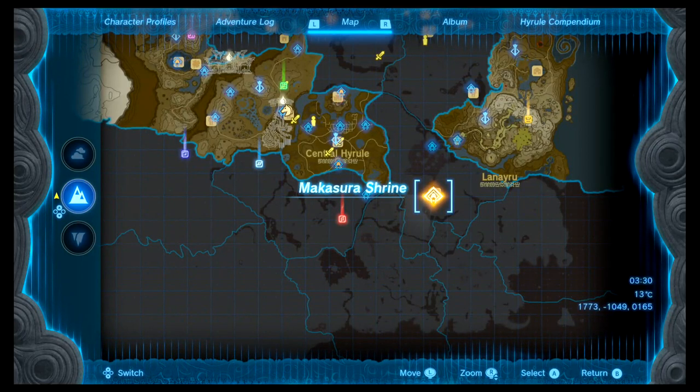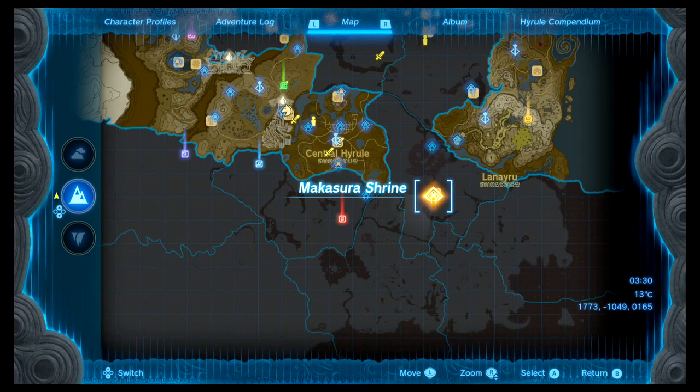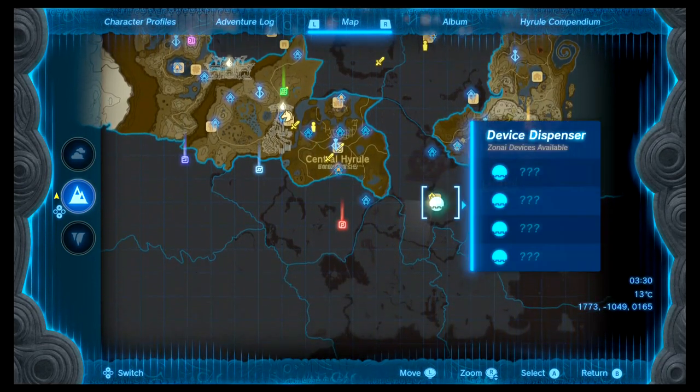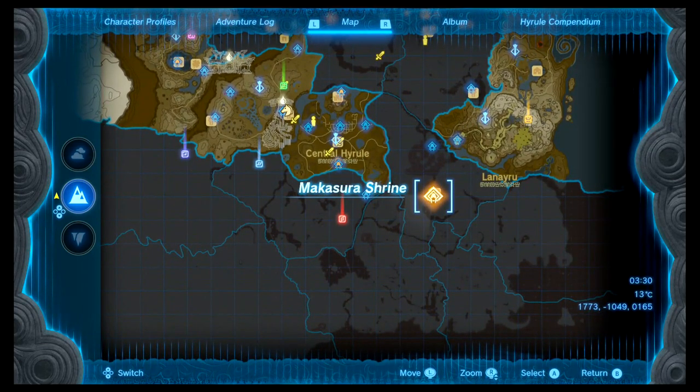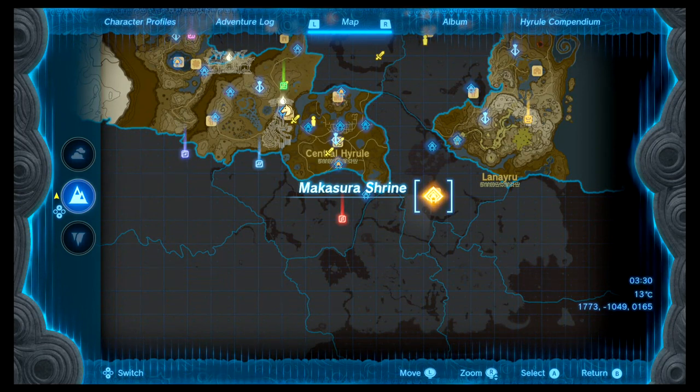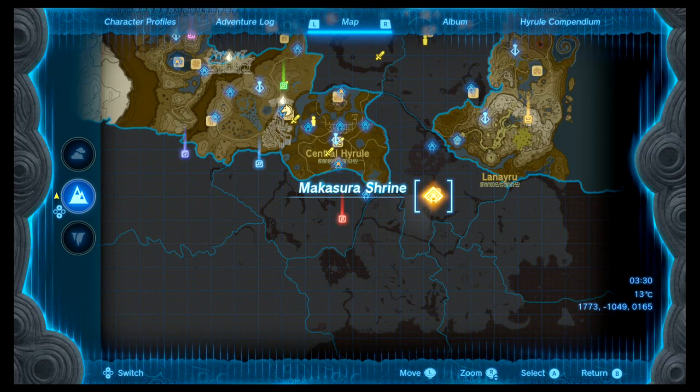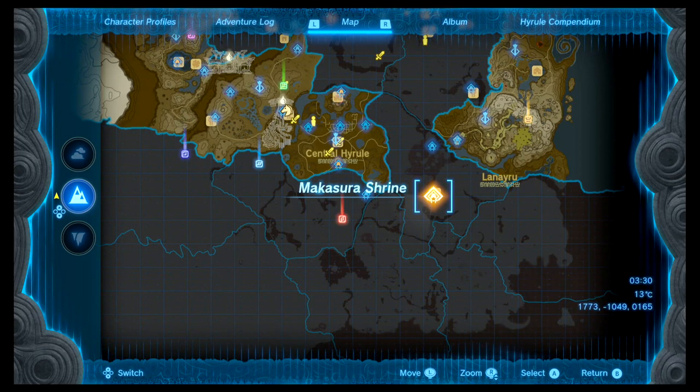Alright guys, welcome back. We've just hit upon another shrine called the Makasura Shrine. It's in this little location — as you can see on the big map, that's where it is. I haven't highlighted it. I'm on my way to a tower and just came across this shrine, so I'm doing it now. Just take a little note of the coordinates — I'll put them in the description so you don't have to pause and write them out yourself.